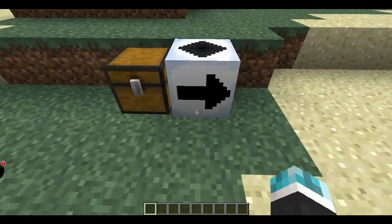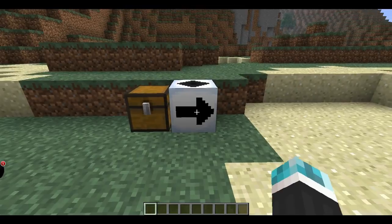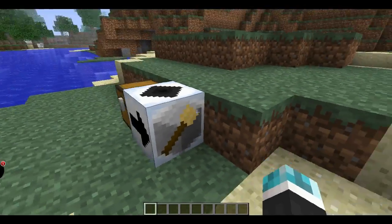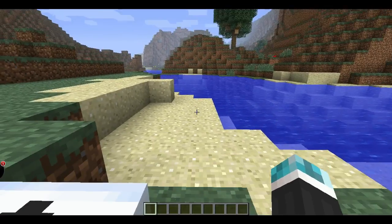Now there's only one thing that's actually added, which is this. This arrow shows you what direction all the wool and stuff is going, so it's all gonna pop out on that side.